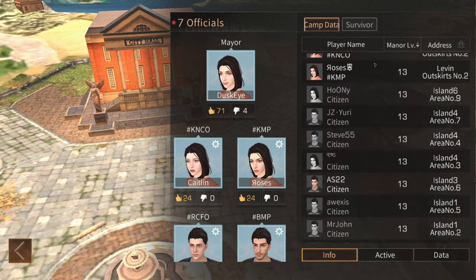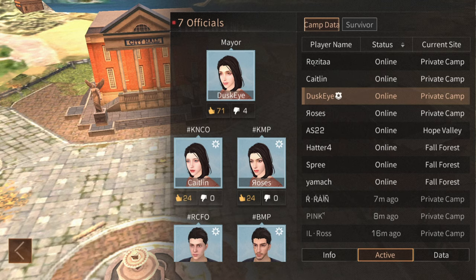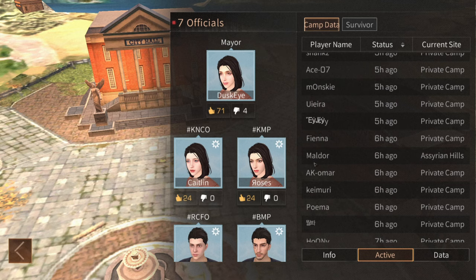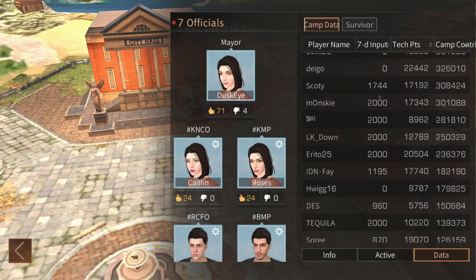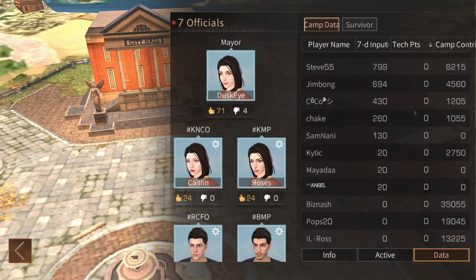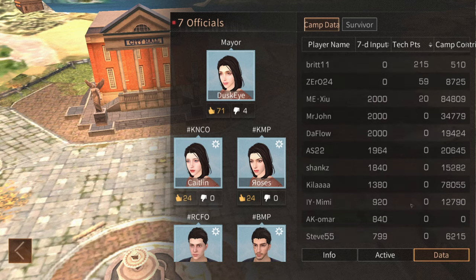On the right side of the screen you'll see a full list of every player in your camp, showing their manor level and manor address. In the active section it shows player name, status, when they were last online, and their current location. In the data tab you'll see each player's seven-day input, which refers to a maximum of 2,000 contribution they can gain from submitting items to the vault per week — this resets every Monday. Tech points shows the total number of tech points an individual has submitted. A member with zero tech points is likely inactive or unfamiliar with the tech system.